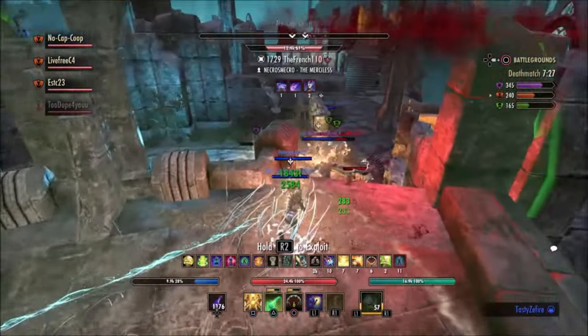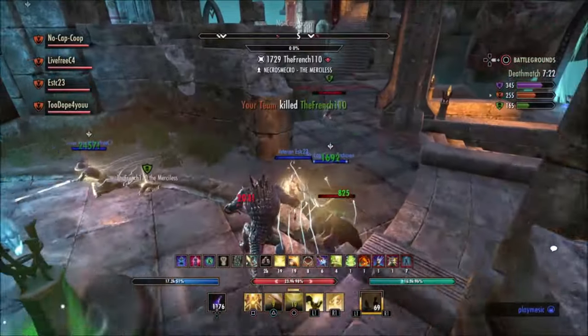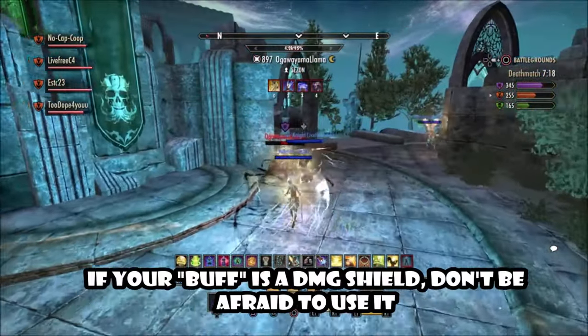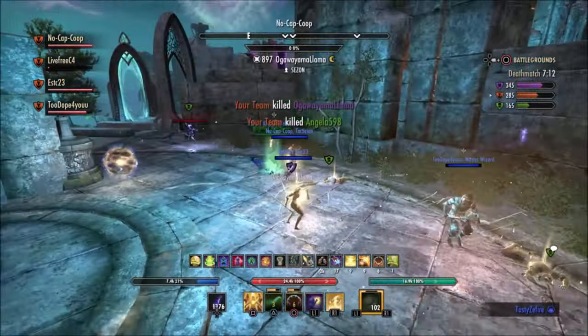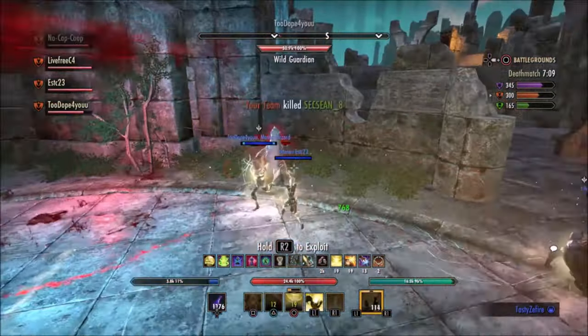As a new healer, don't worry about buffing too much — not yet. Perfect the first two points before getting into the third. I will say this though: if you have access to a good damage shield that your team can benefit from, use it when time permits. A good damage shield acts similarly to increasing max health — albeit usually short-lived — and it can mean the difference between life and death.